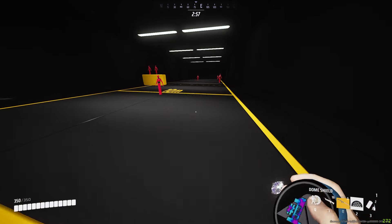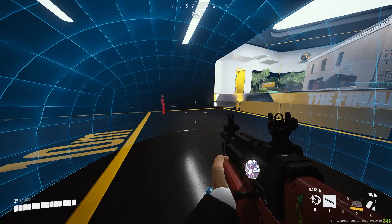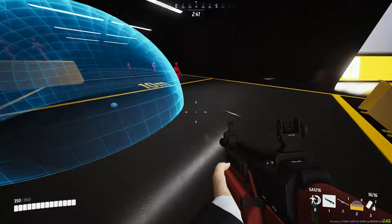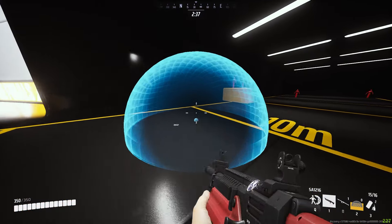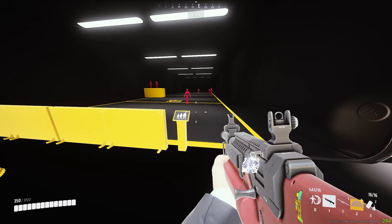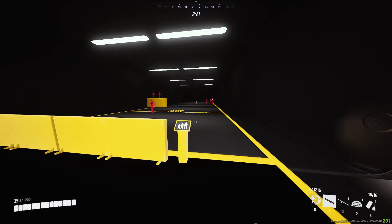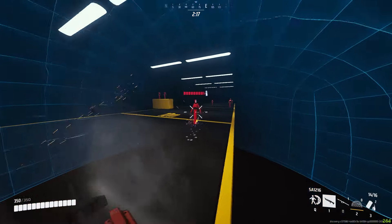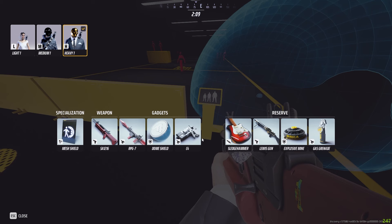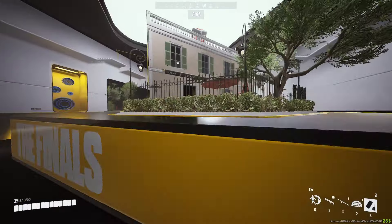Next best is the dome shield. It doesn't have the most health but it's great for reviving teammates — your medium can defibrillate and heal them while the dome protects everyone. It's also great for stealing an objective, as you can throw it on the cash out and steal while protected. Even in a straight gunfight, if your mesh shield gets destroyed, throw down the dome shield and fight around it.